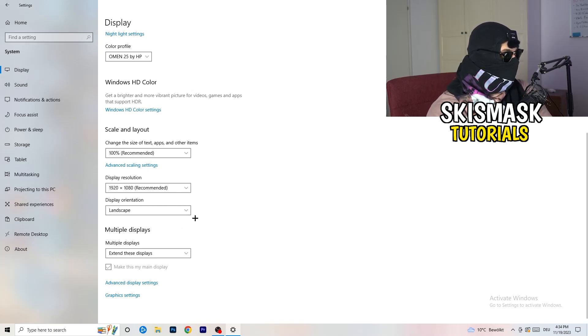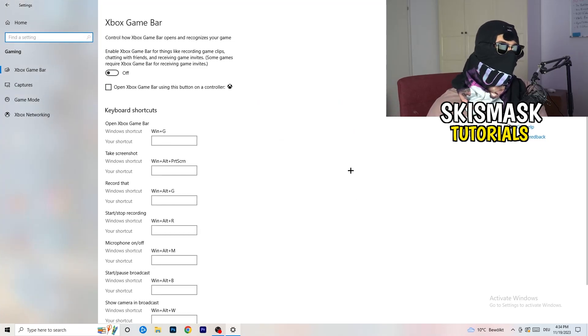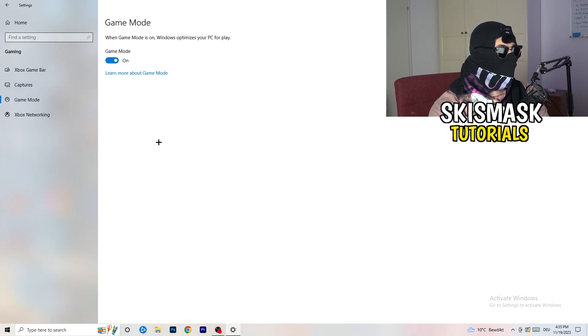Once finished, go back and navigate to Gaming. Go to Xbox Game Bar and turn it off. Some people say turn it on, but I recommend turning it off — it will reduce your probability of having a black screen in game. Then skip Captures and go to Game Mode. For this one, you need to check for yourself: for me it works better with Game Mode on, but for others it's better off. Turn it on, check it, turn it off, check it — and stick with whichever works better.